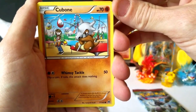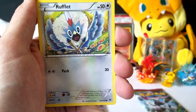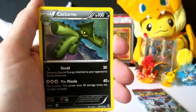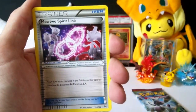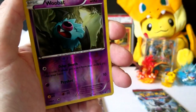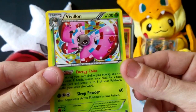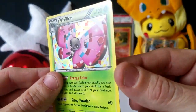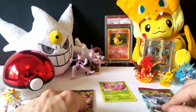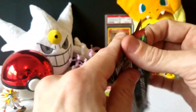Let's jump into our second pack here with a Cubone, Snubbull, Cacnea, Scatterbug, and a Rufflet — man, look at that artwork, that is hilarious. The special energy is a Rainbow Energy. A Cacturne, a Mewtwo Spirit Link — hopefully that leads us to something good. The reverse holo is just a Whirlipede, another common, and our rare is a Pavilion holographic. That is an awesome holographic pattern right there. Looks like Breakthrough is taking it so far.